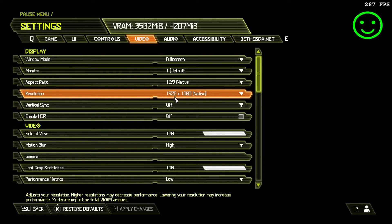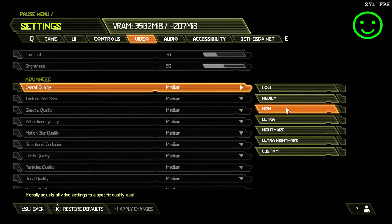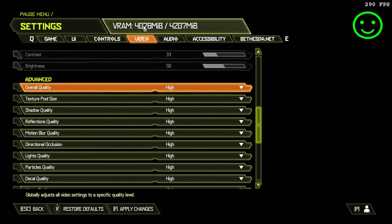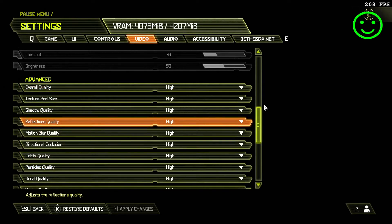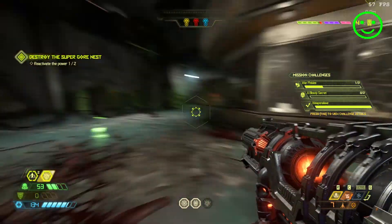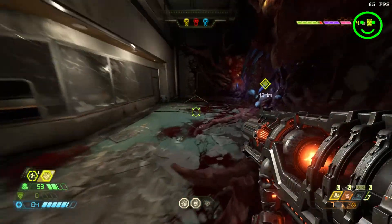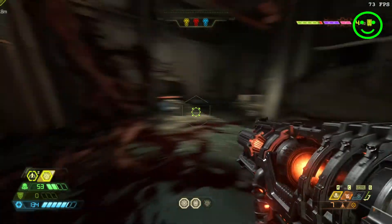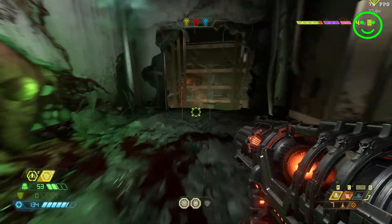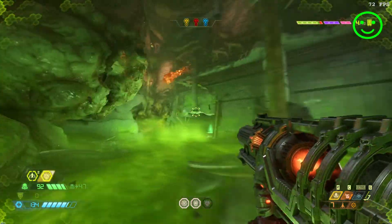Heading back to settings, let's go up to high custom settings. As you can see, the VRAM is at 4 gigabytes, so you'll need a GPU with four gigabytes of dedicated VRAM. In my case right now I'm seeing an average of around 15 to 73 frames per second.